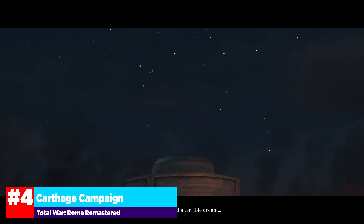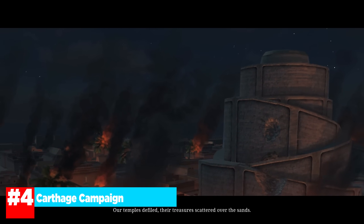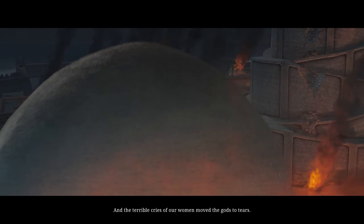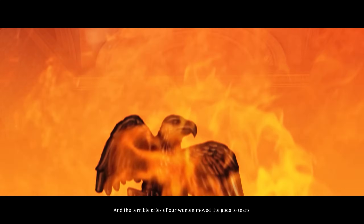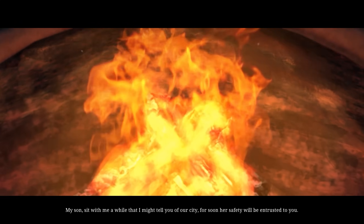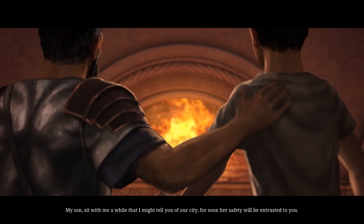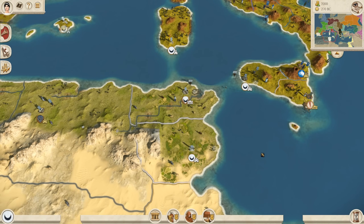Number four on our list goes to Carthage, and this one is a pretty interesting one. I don't think a lot of people choose Carthage, but they are a very strong faction. Their infantry has a nice scale — they start off with some nice swordsmen, then Roman-style spearmen, and then progress to Sacred Band Hoplites, which are very strong phalanx units. In addition to that, they have a very durable and solid cavalry corps, and they get access to elephants, which is always awesome to crush the Romans.